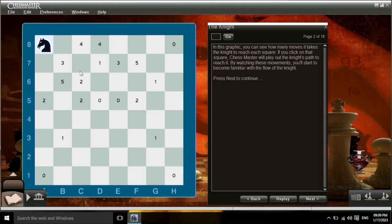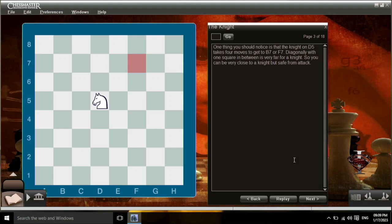One thing you should notice is that the knight on d5 takes four moves to get to b7 or f7. Diagonally, with one square in between, is very far for a knight. So you can be very close to a knight, but safe from attack.